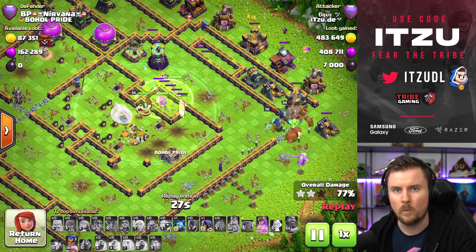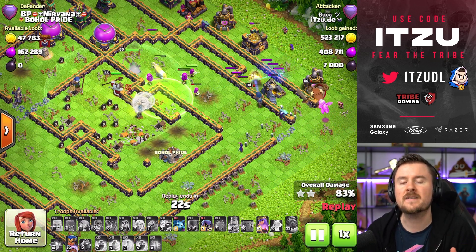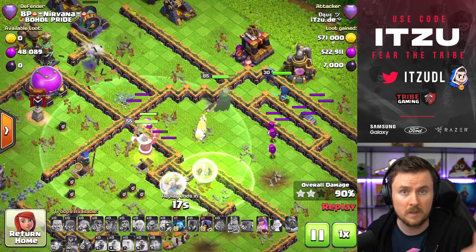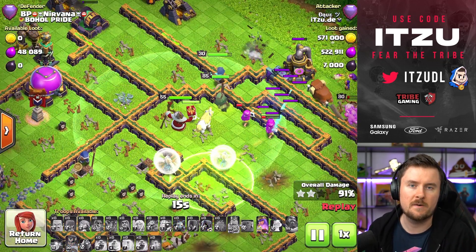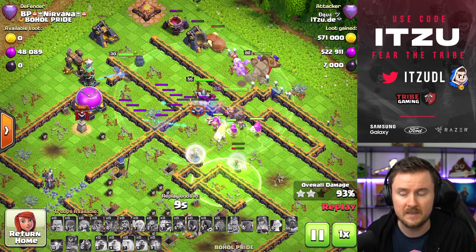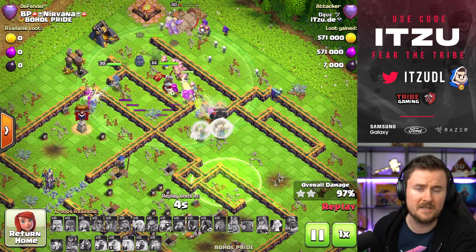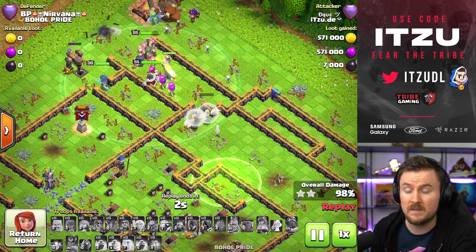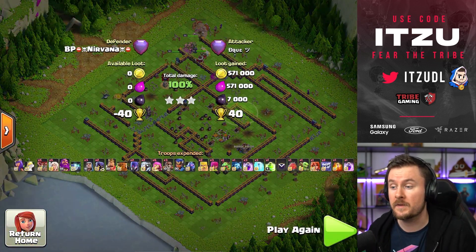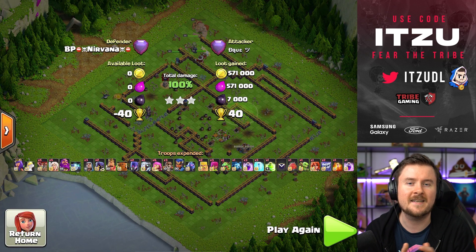Super archers got tankier, a lot of counters are no longer as big a threat, and overall they're just really good against the current meta. Their range is a key strength — a lot of bases are built to deny value based on the queen's range. The problem for defenders is that super archers actually have a higher range than the queen, as we can see perfectly in these examples. This attack is going to be a huge overkill — completely smashed.